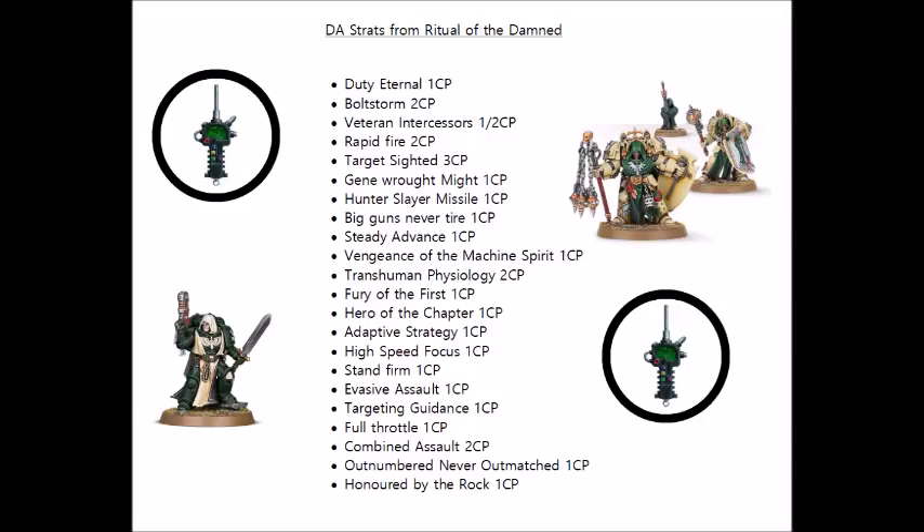Next we have Stand Firm, which is used when a Deathwing Terminator unit from your army is chosen as the target of an attack. Until the end of the phase, you increase the toughness characteristic of models in the unit by 1. This is going to have a very wildly different effect depending on what sort of strength weapons your unit is targeted with. If you're being targeted by strength 6 or 7 weapons, then this isn't actually going to have any effect at all, as they have the same roll against toughness 5 as they do against toughness 4. It's probably going to be best if you're just about to be shot by a bunch of strength 8 or 9 weapons and don't want to fork out for Transhuman Physiology, or if you're about to be shot by strength 4 or 5 weapons — it's quite cheap for 1 CP.